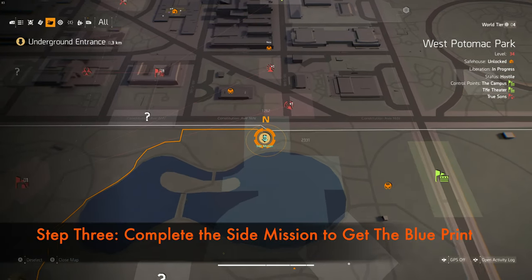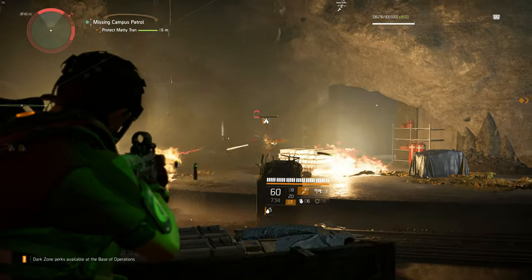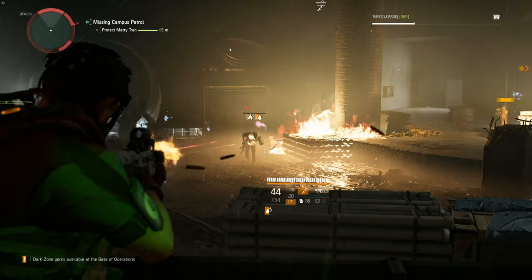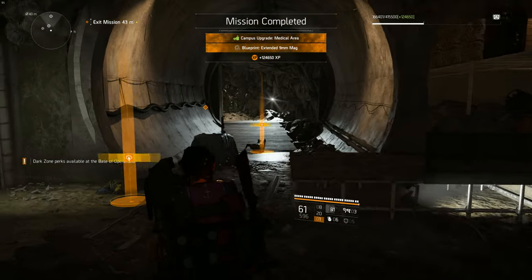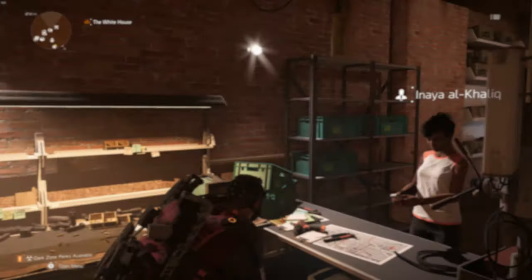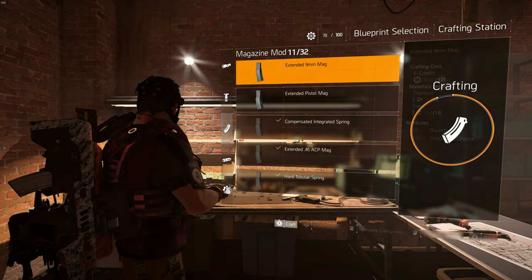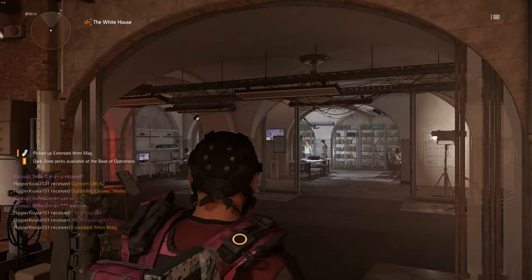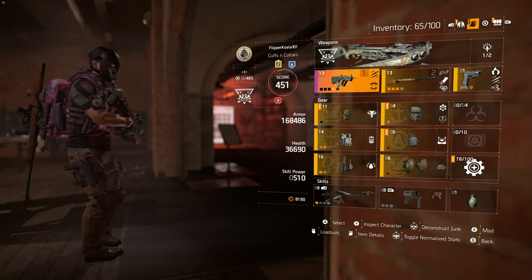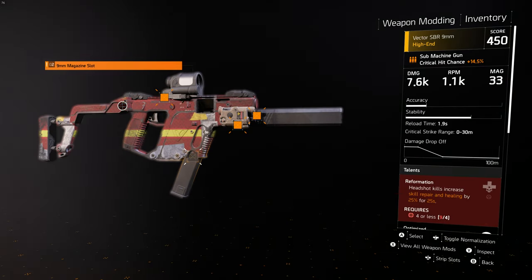In the next part I'll show you a little bit about how to do this mission — just small clips, not the whole mission, because it's pretty easy to do. Once you complete the mission you will be able to unlock this extended mag. Once you have the blueprint, head down to the crafting station in the White House and craft it. This magazine can be put on any SMG and will increase the number of rounds by 10 bullets, which is a lot on a high RPM SMG, so I definitely recommend everyone to have this.